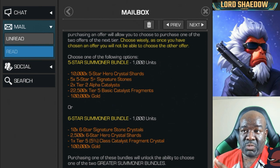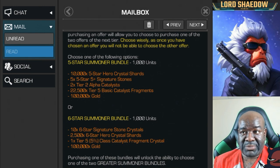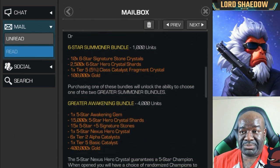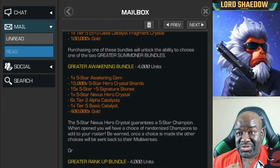Kabam has said five star six stones are going to become more available in the game. So what I'm thinking is getting the first offer — the five star summoner bundle. That'll give me another five star, probably a dupe, along with six stones, tier two alpha catalyst, and tier five basic fragments. That looks good to me. The next one is also good, but the first one is a little more attractive right now, mainly because of the five star six stones.